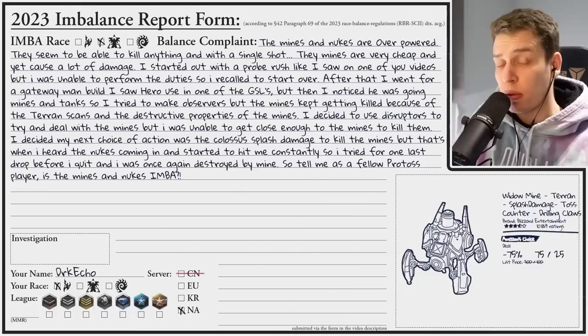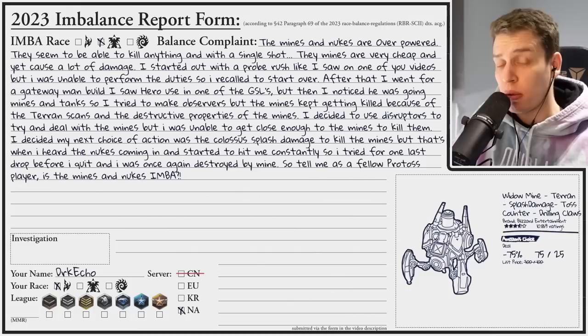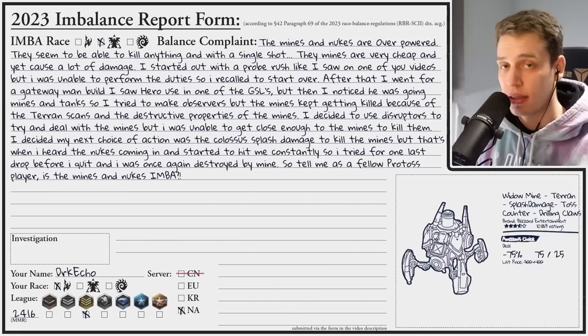Name is Dark Echo, that filed this balance complaint - a North American Protoss player from the Gold League at 2469 MMR. The question is simple: are nukes and mines imbalanced, or does he suck? Let's figure it out together. Dark Echo versus... let's go.